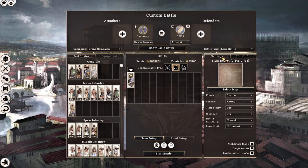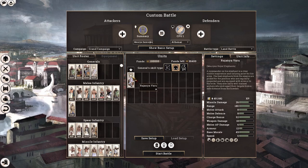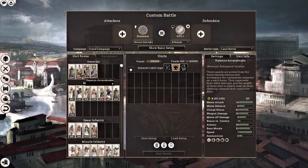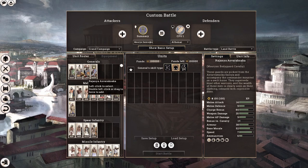Let us hop right in and look at our options for generals. We have the Mauryan Imperial Infantry — I usually don't recommend getting infantry for your generals; however, they are the cheapest units, so I will be using them as Governor Generals. Next up, we have the Mauryan Bodyguard Cavalry. It's a fairly good unit with more mobility at a speed of 7.